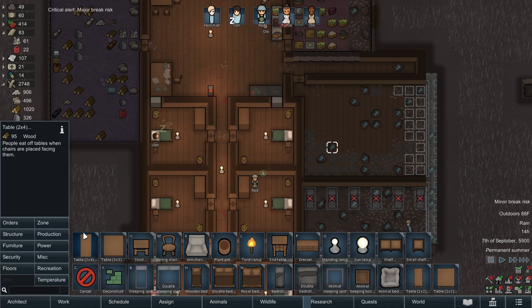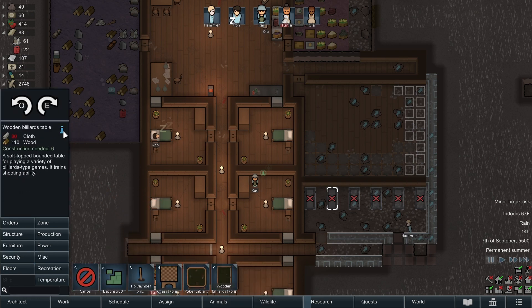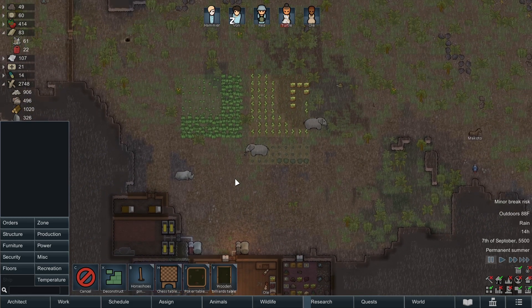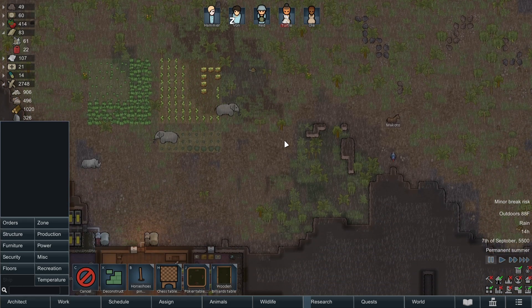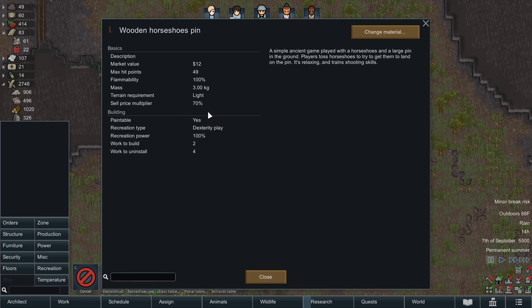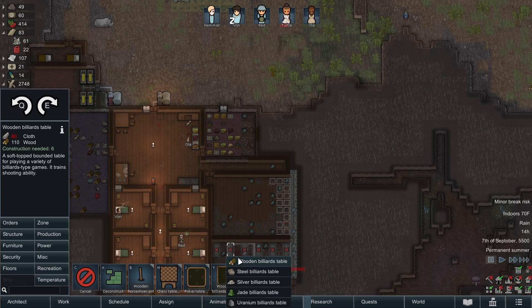Something else I learned - I'm not an expert at this game - there are different kinds of recreation play: dexterity, cerebral, solitary, social, television, telescope, music, etc. They typically don't need more than one type of recreation item available. The horseshoe pin is dexterity, so it doesn't make a ton of sense to get a billiards table because that's also dexterity. But we are going to do it. We need cotton for that - we don't have cloth yet. We're still going to place it.